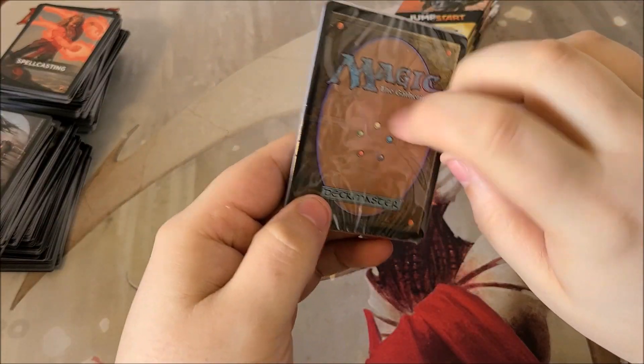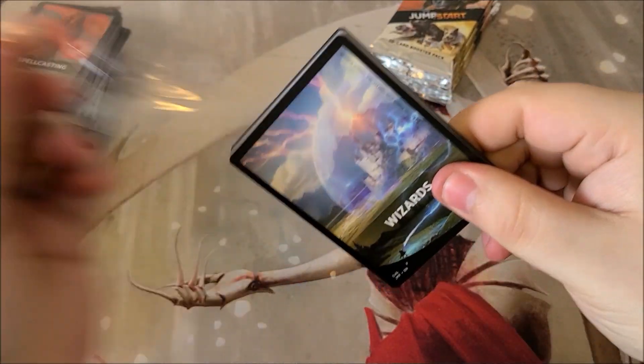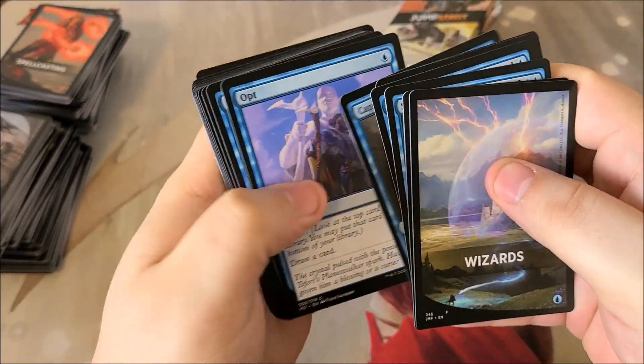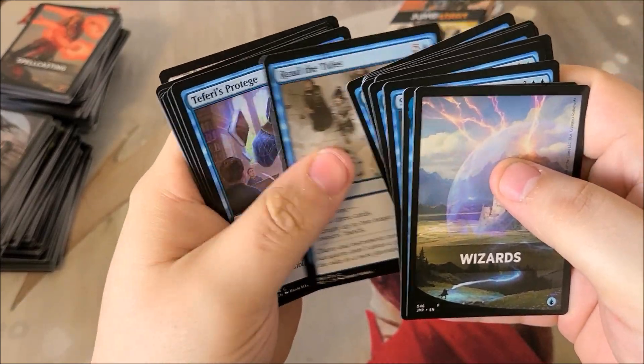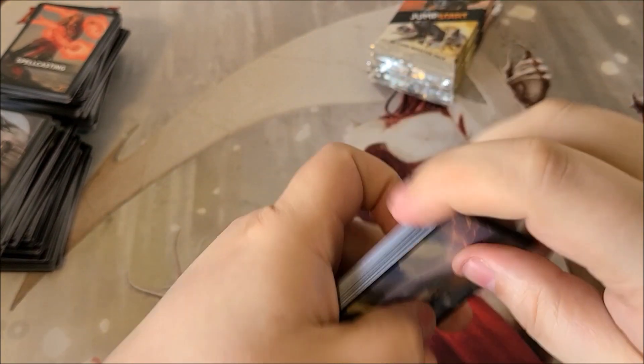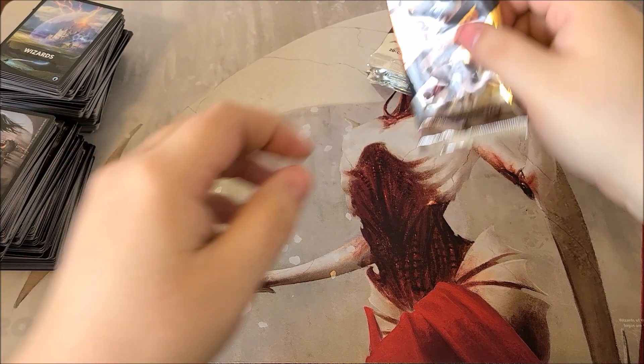Wizards — I think Taurean Mauler is one of the options you can get; I forget the other. Yeah, we got Taurean Mauler — look at that! And we have a very cool lighthouse with lightning going through it, fitting for the Wizards theme.